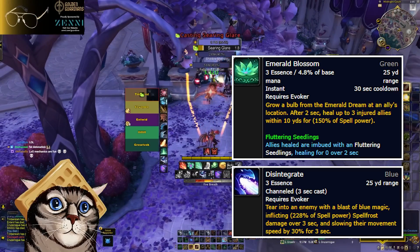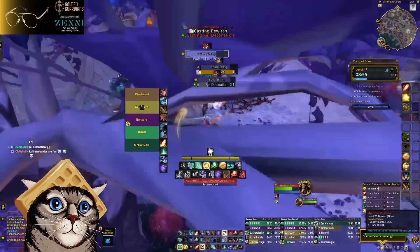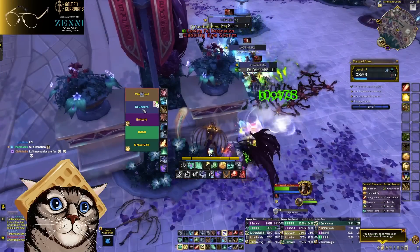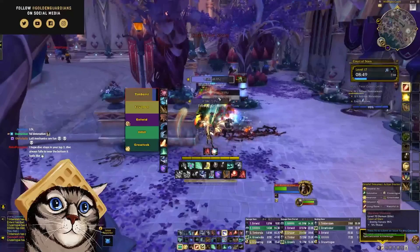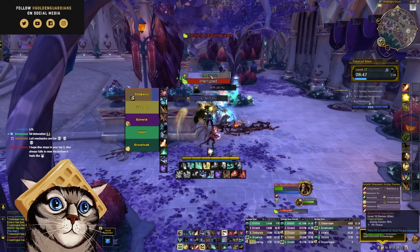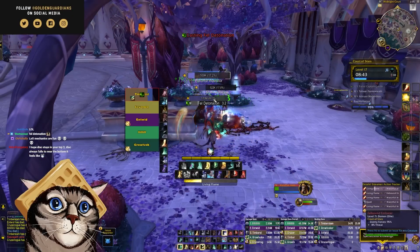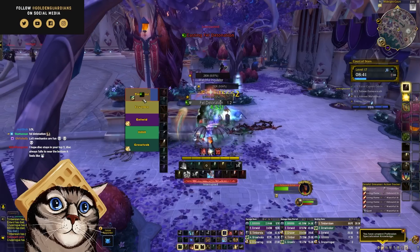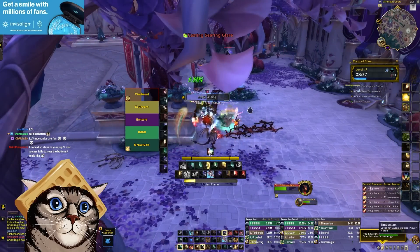Overall, the Essence stuff is a little bit boring. There are only a few spells you can use it on, and they don't feel particularly different or powerful, so it just ends up being a chore to upkeep. I know there's going to be people in the comments talking about the Emerald Blossom build because there are a lot of talents that go with that. I think that's mostly going to be a raid thing, and although it could be a really cool build, it's not something I found particularly strong in M+.